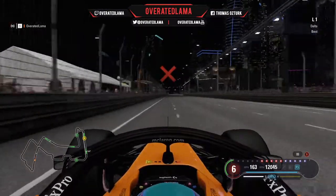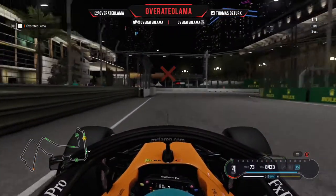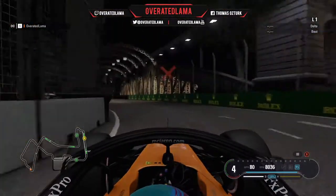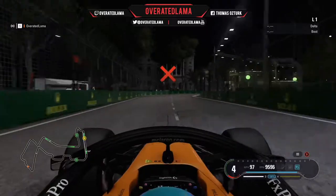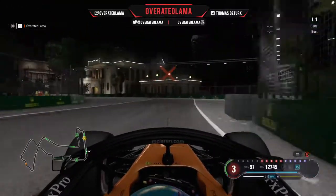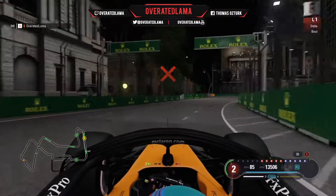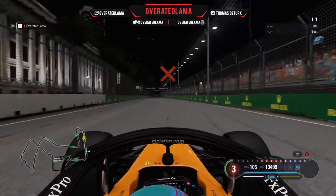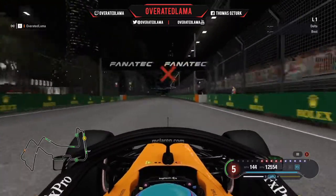It's coming up to this corner now, which is a right-hander I believe — yes it is — because I couldn't quite tell with the amount of runoff and which way we're going. As we come under this little bridge section, through what is my favourite corner of the track. I just love that corner for no reason. Coming through here, it's very easy to accidentally go down the escape road and completely mess up.